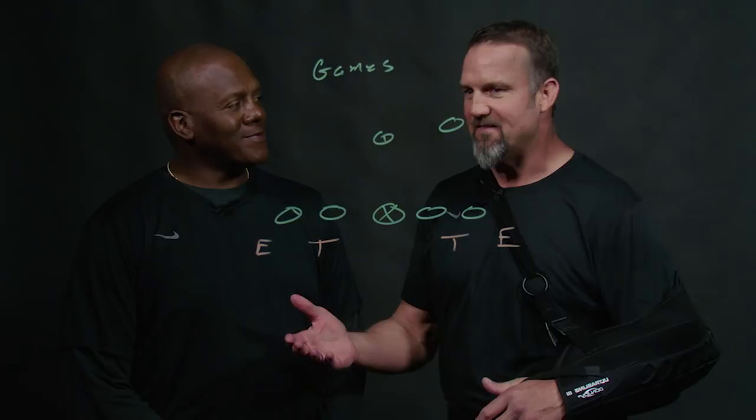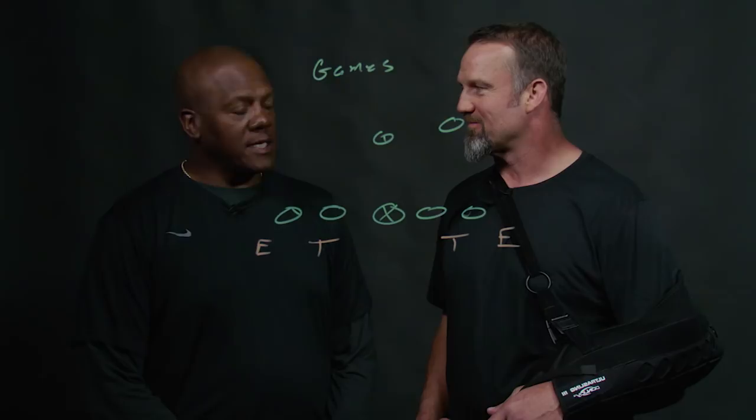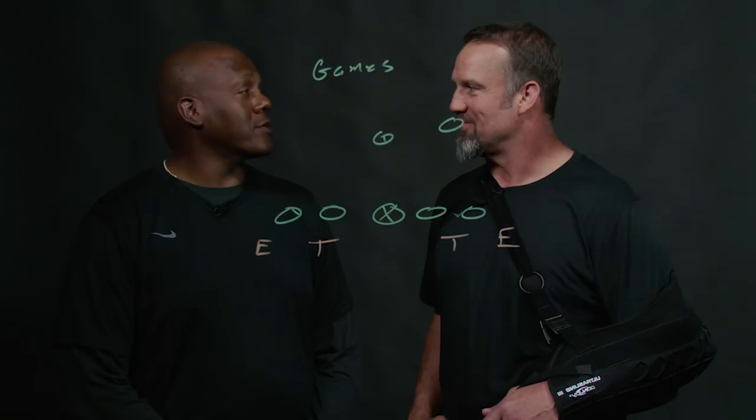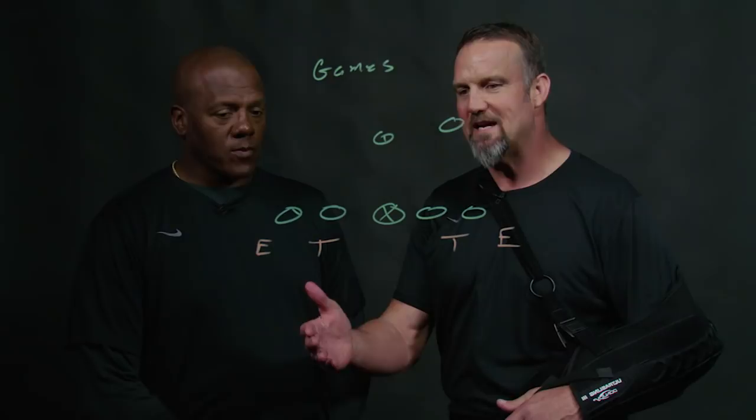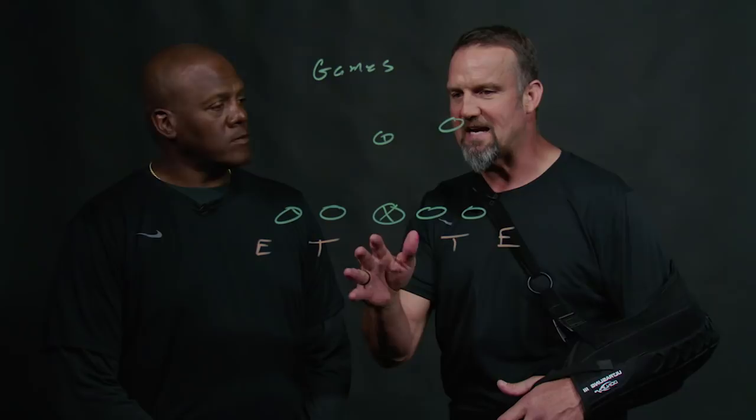When you're talking about two-man games, the ET and the TE — those are the ones that have been around forever. Those are the TE's — the tackle's first — and ET, we make it easy and simple for our guys: the end is first. Just let them be more aggressive and they can kind of know about what side they're on, which one we want. We're going to look at some game film from the London game against the Baltimore Ravens, where we've got an ET on the left side and a TE on the right side.